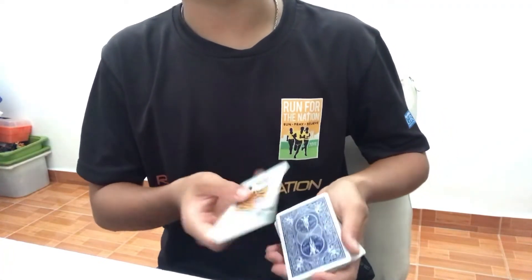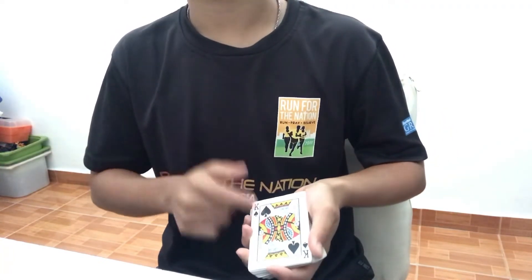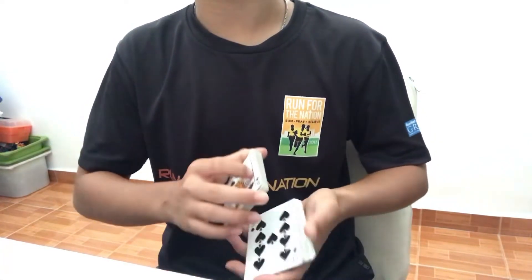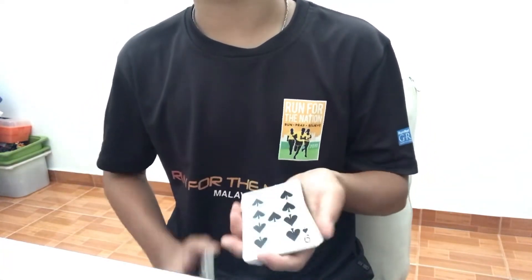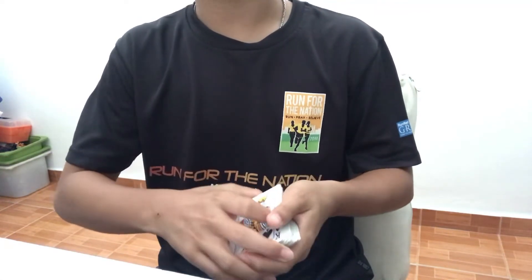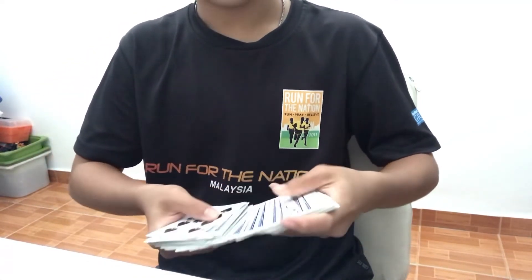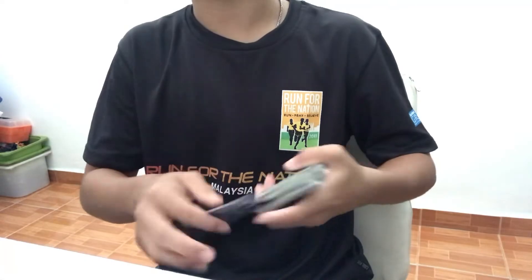I'll do this again, but watch closely. The king of spades goes on top, and I'll use another card in the center of the pack — the nine of spades. This is something called a transpose. Random cards are placed somewhere in the center and I want them to switch places. So watch the king — it changes places with the nine. The nine of spades comes to the top and the king of spades goes to the middle of the pack.